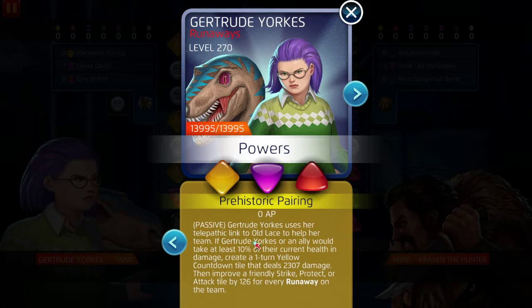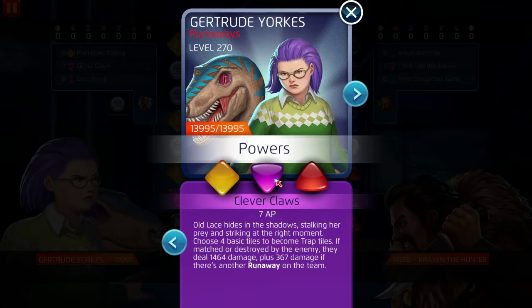That 10% damage will activate Gertrude's passive — Prehistoric Pairing. If Gertrude Yorkes or an ally would take at least 10% of their current health in damage, it creates a one-turn yellow countdown tile that deals 2,307 damage, then improves a friendly strike, protect, or attack tile by 126 for every Runaway on the team. He's going to keep debuffing the strike tiles, possibly down to one, but this deals 2,307 damage per trigger. Her purple — Clever Claws — costs 7 AP. Old Lace hides in the shadows stalking prey, and you choose four basic tiles to become trap tiles.